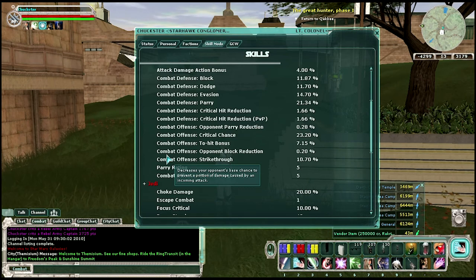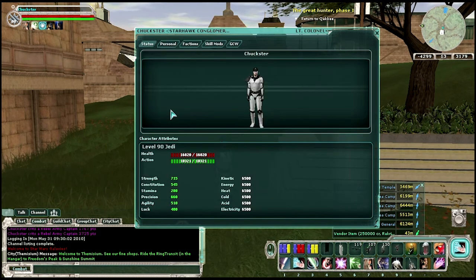So if you just put in one point of constitution, you get eight points of health. That didn't seem like much, but if you put in a thousand points of constitution, you know, it really adds up. So that's pretty much the stat mod.